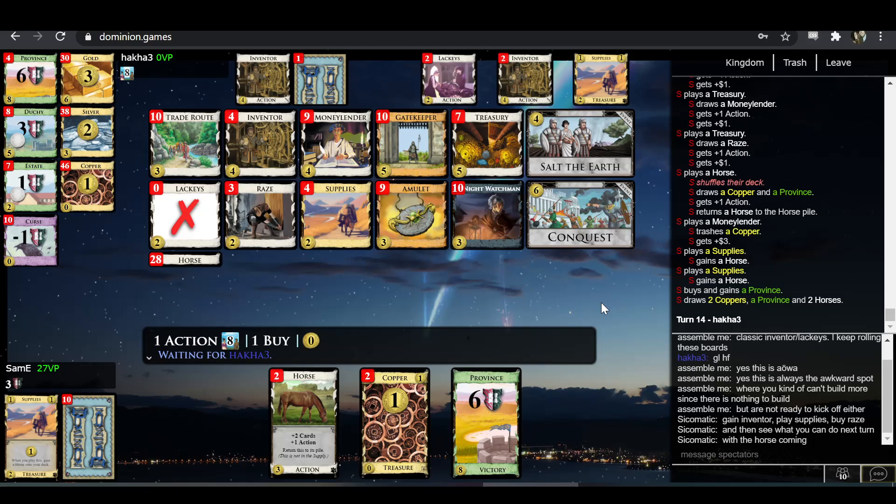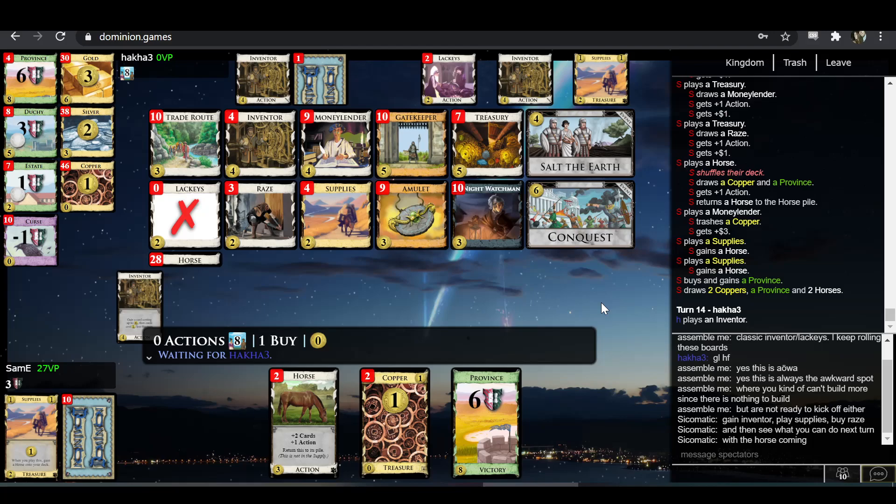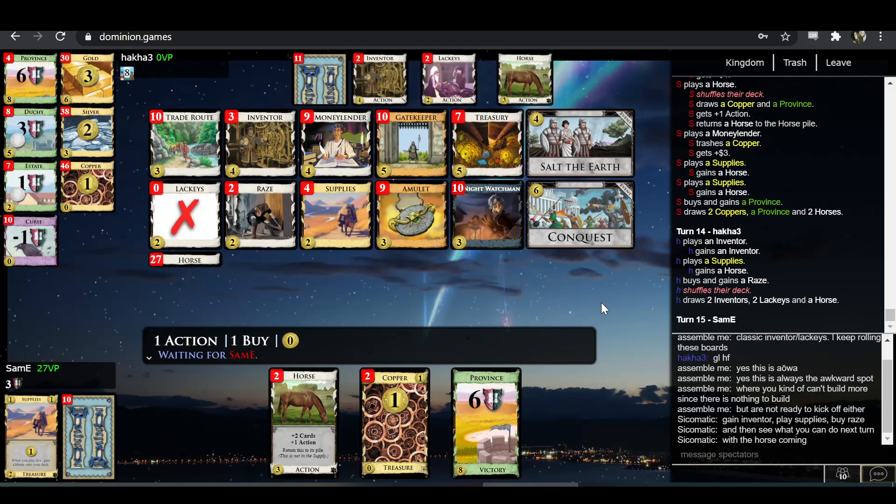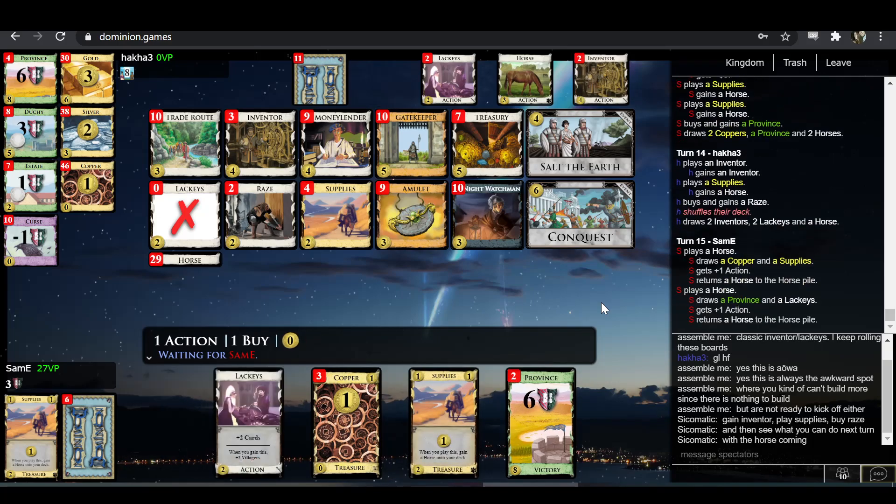With seven Inventors — actually it doesn't even bring up to seven, just six. With six Inventors he can gain two provinces, maybe conceivably buy a province if he has two money — not even sure he has two money in his deck. Then he's looking at triple province, triple duchy, plus estate — that's 18, 27, 28 points. If Sam-E buys his provinces one more time, that's not even enough. In fact if Sam-E even salts the earth here, I think that would just be a tie for Hakka.